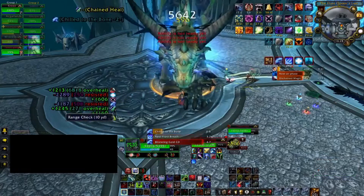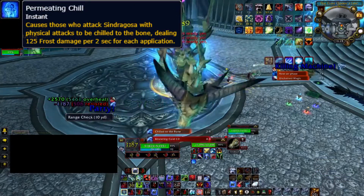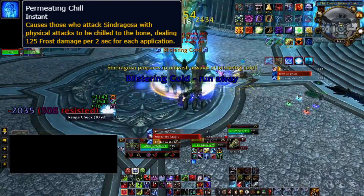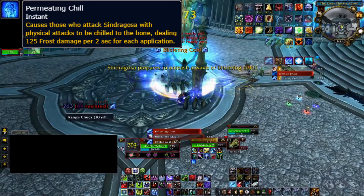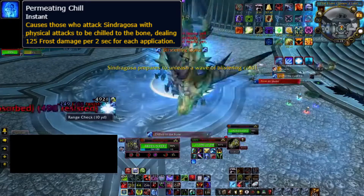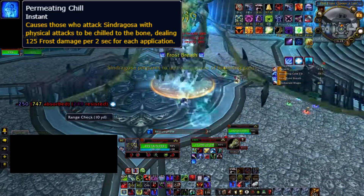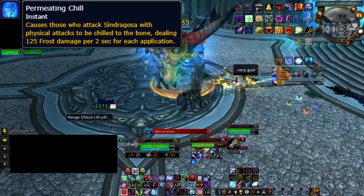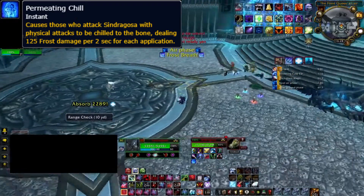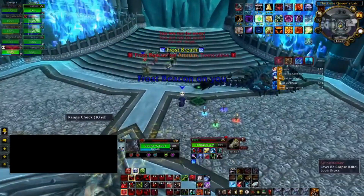There are two debuffs you need to be paying attention to. If you are a melee DPS, every time you attack you have a chance to add a debuff to yourself with a physical attack, and it does stack. The higher the stacks are, the more damage it will do to you until it wears off. To get rid of it you'll have to stop doing physical damage for a short period of time, or use something that removes the debuff.